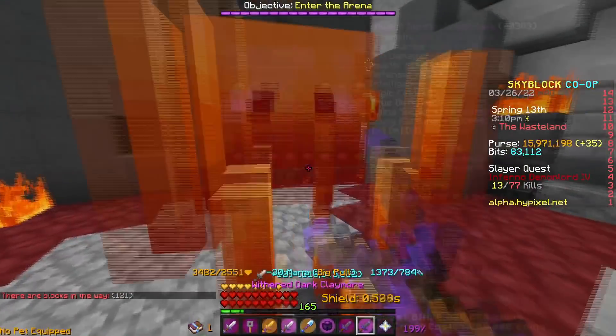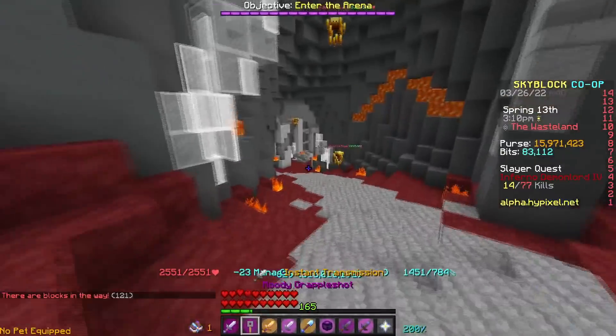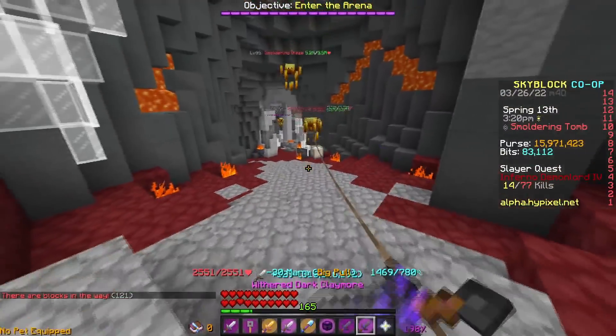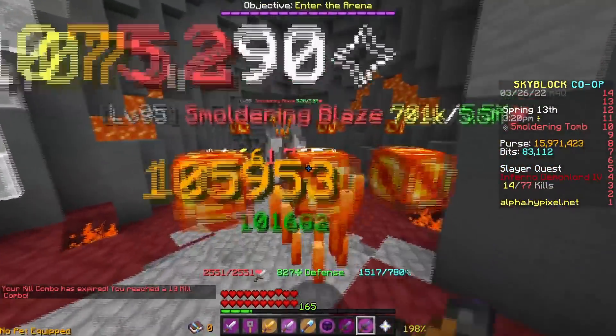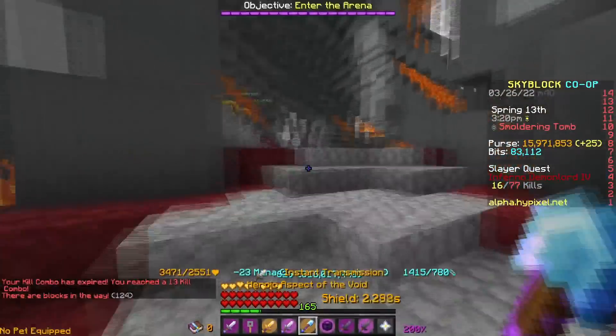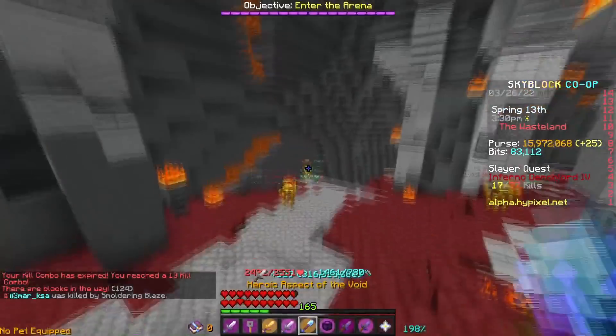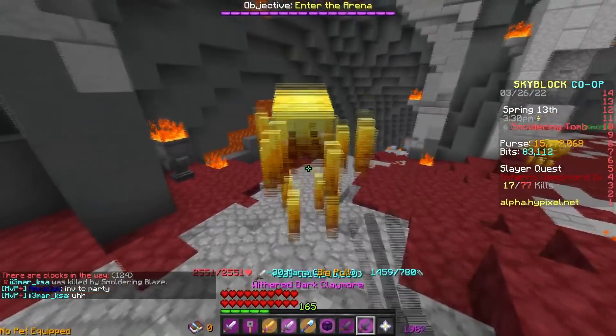On the main server I bought myself a full Ancient Sorrow set just to prepare and it's fully DPS based. Sorrow goes crazy and you guys should probably buy sorrow armor if you're planning on doing this boss. All you need is really the chestplate, but personally I just bought the whole set in case any metas change. If you guys enjoyed, make sure to leave a like and subscribe — have a good day, peace.